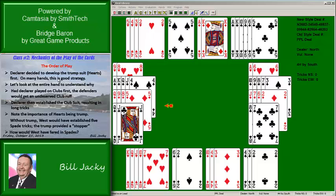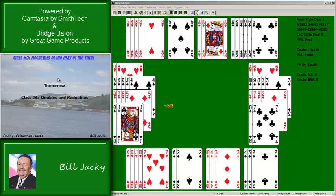How would West have fared in spades? He bid it up to three — what if he had bid four spades? How would he have done? I'm going to ask you tomorrow to answer that question. I've given you all four hands, so you'll be ready for the answer. Tomorrow we're going to cover doubles and redoubles — other possible calls you can make within the auction. See you then.